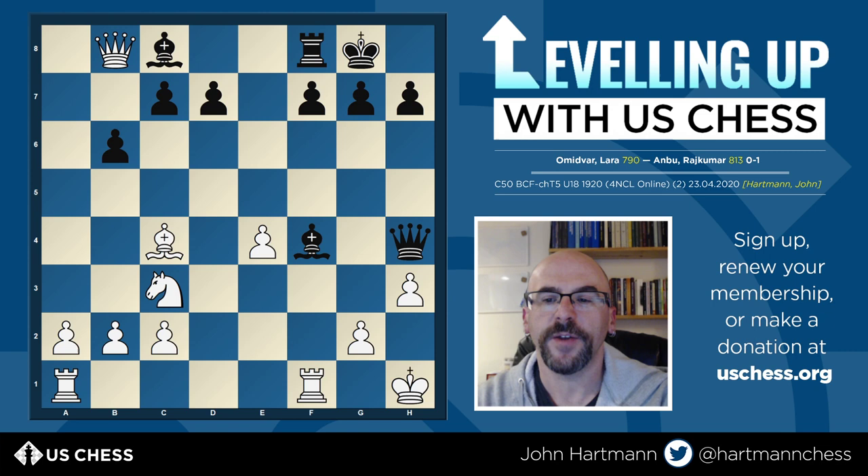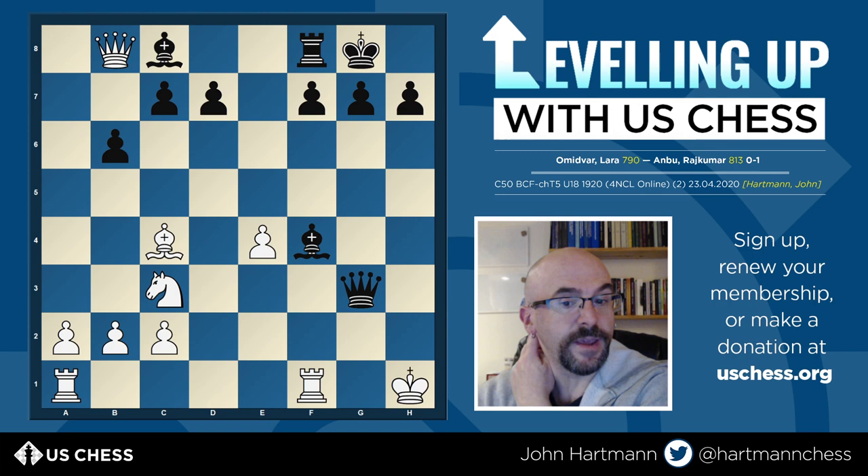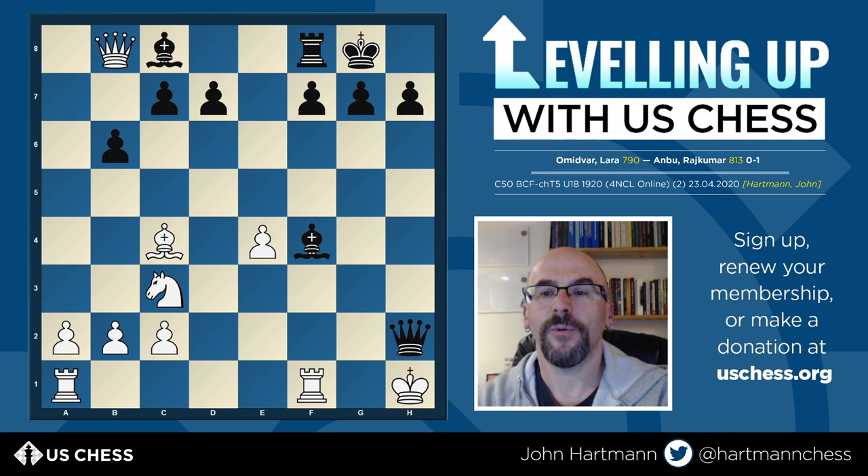White makes a terrible blunder — g3 — thinking they are forking or double-attacking the queen and the bishop, but forgetting that after queen takes h3, king g1, queen takes g3, king h1, queen h2 — it's checkmate. What a roller coaster this game.